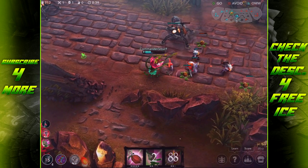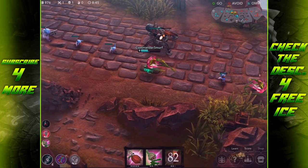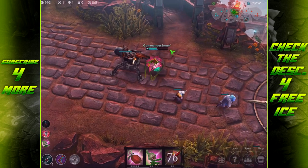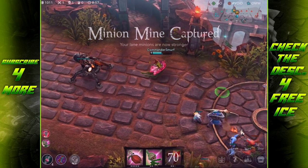Glaive is still there. I'm getting ganked and what's my team doing? They're stealing camps — disrespectful, guys. I want some help up here. Hopefully they'll do something. I have a feeling that Glaive's still in that bush and I'm too scared to base check, so we're just going to chill over here near the turret.